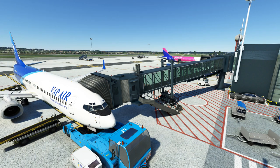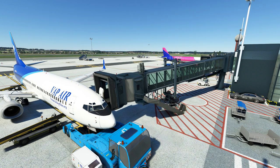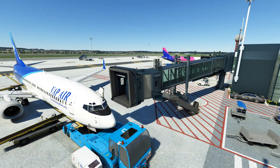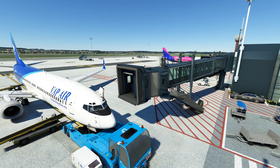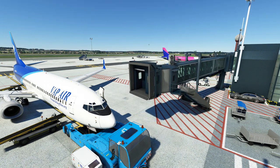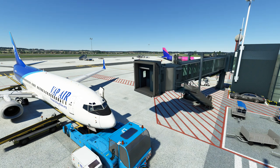Let's retract the jetway. There's the usual delay until the jetway starts moving. As you can see, that's quite a nice animation. Jetway looks really good. There we are, back in position. Jetways work fine. That about does it for jetways.